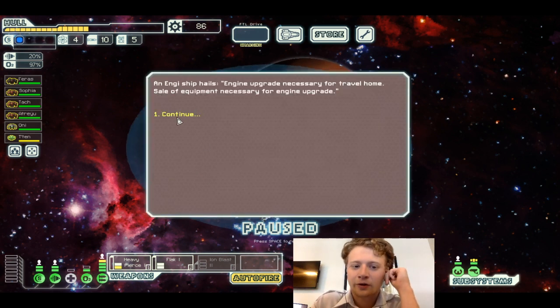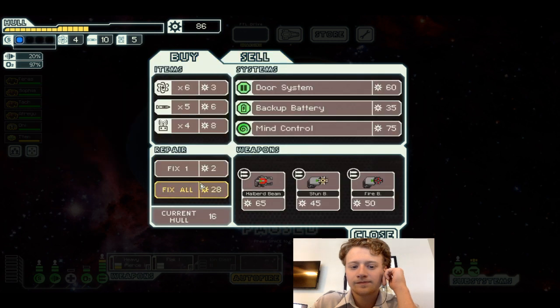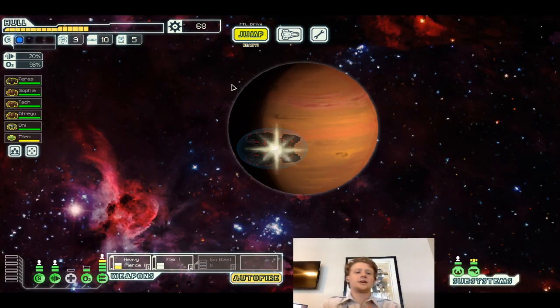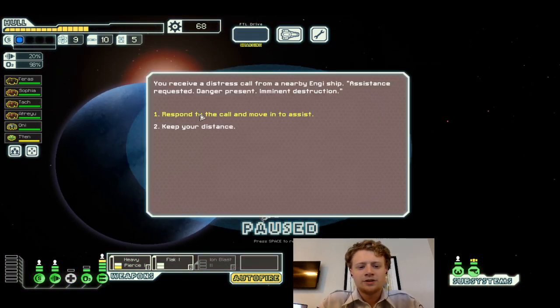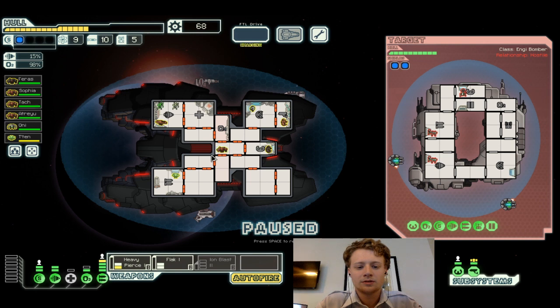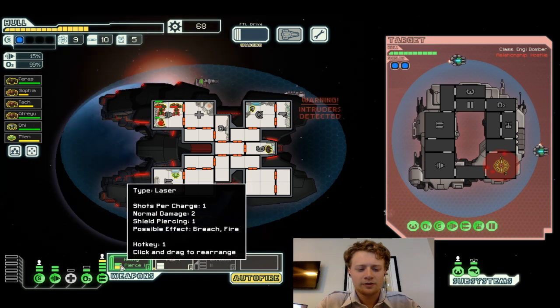Engines, engines, engines — upgrade necessary for travel home. You receive a distress call from a nearby energy ship. Assistance requested, danger present. You respond to the call. You receive another message from the ship — this time with a Mantis at the comm: 'Foolish meat sack,' they yell. Sensors indicate the Mantis ship is moving into attack and boarders teleport onto the station. Good time for the crew to get over here.